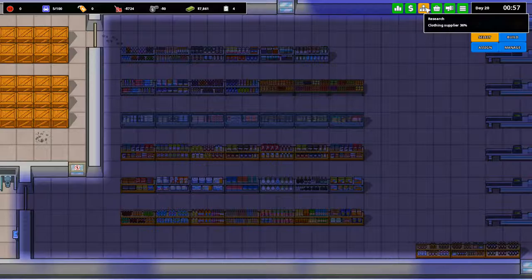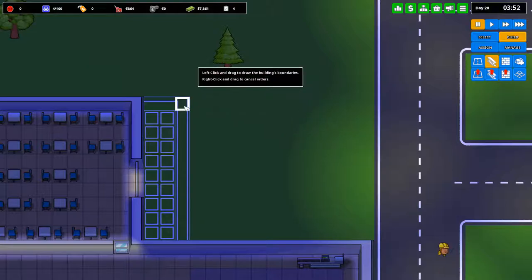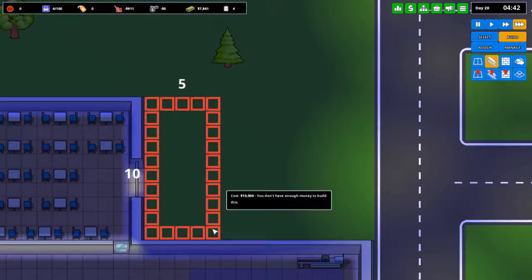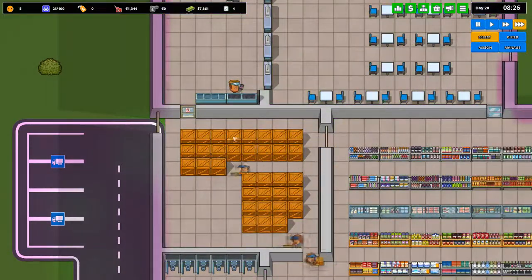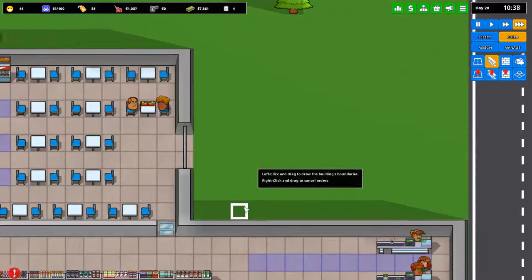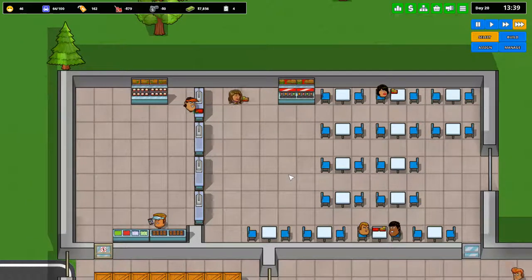Now we're researching clothing — we're actually going to make a clothing store. We'll put the clothing store over there to the right and have them use the same storage. Again, you don't really need all of this. If I'm smart, I would do it this way instead.